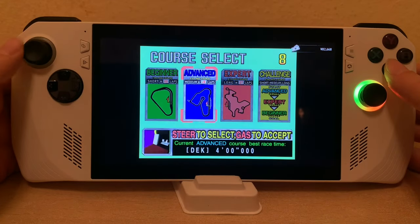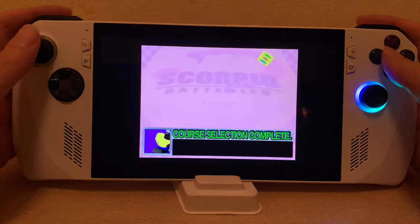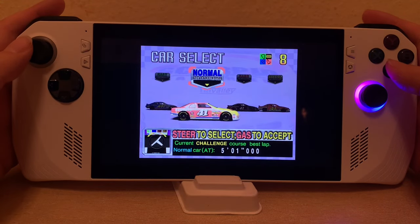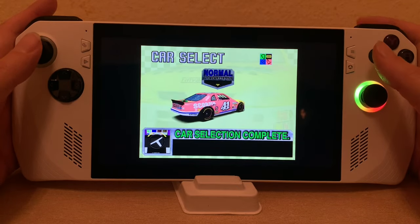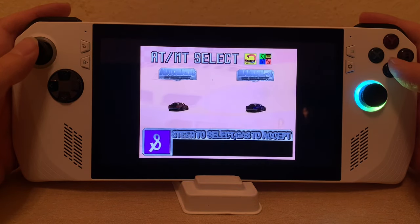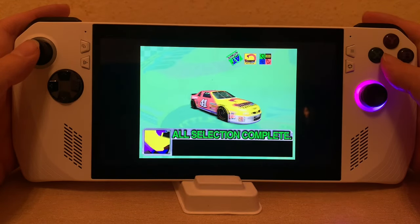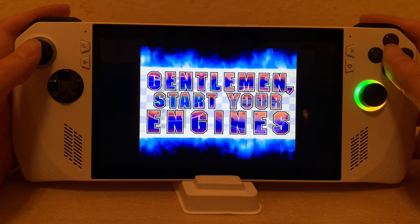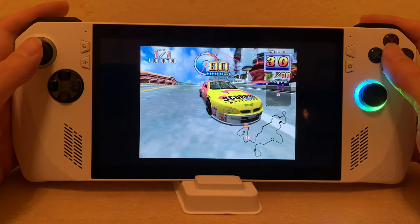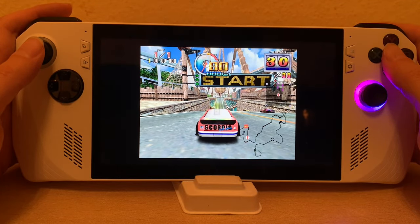Please select the race course. Turn. Please select the level of the car. Normal level car. Please choose manual or automatic transmission. Automatically. Gentlemen, start your engines! The course is challenging. You're locked! Two, one, go!